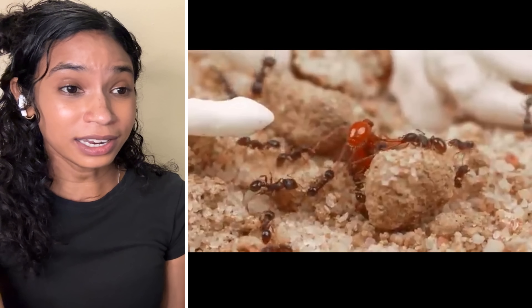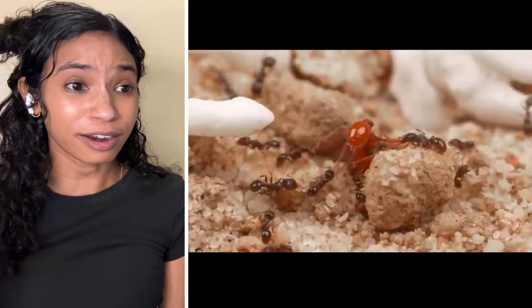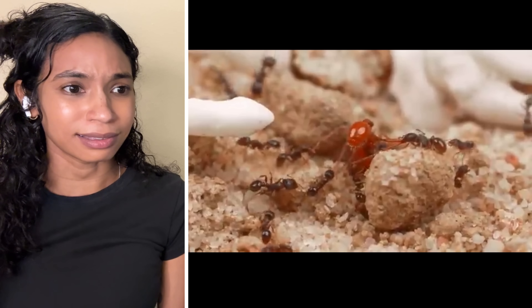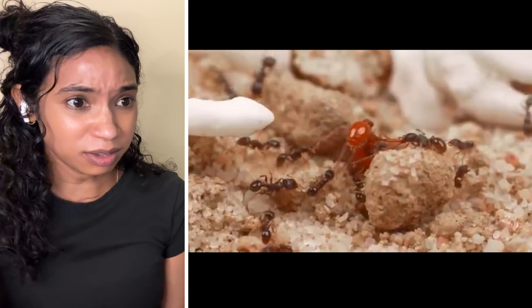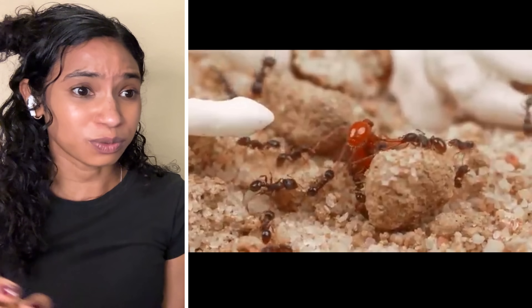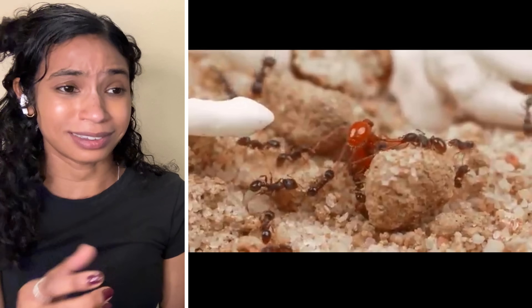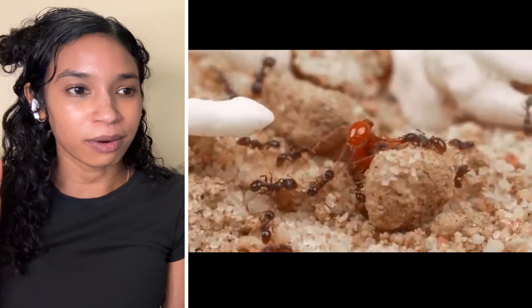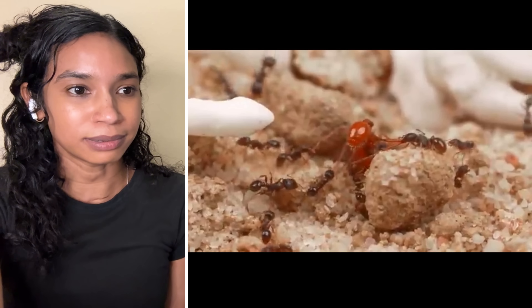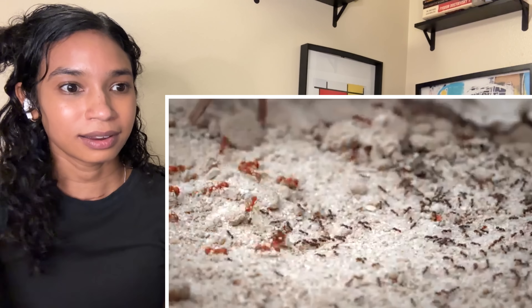This is nothing — what is going on? It looks like they're pulling this ant limb from limb, swarming her, possibly tag-teaming her. This is one, two, three, four, five — seven v one! I completely misread that one — I would have thought the red ants could easily overpower those smaller ants.